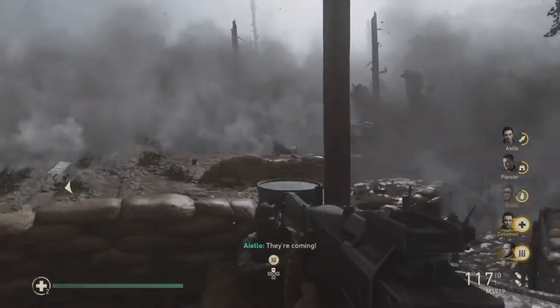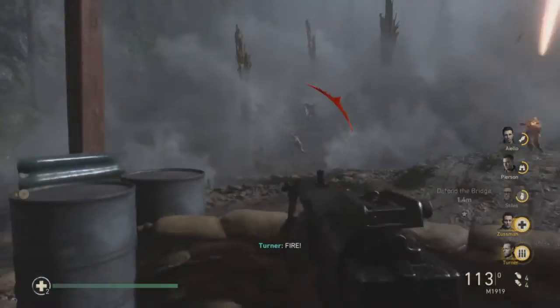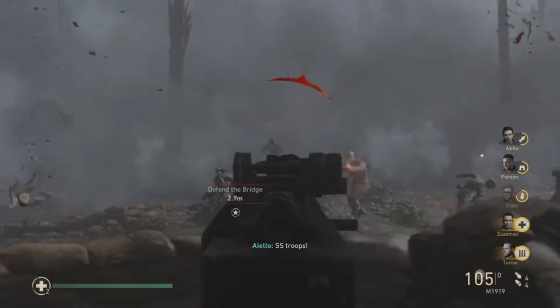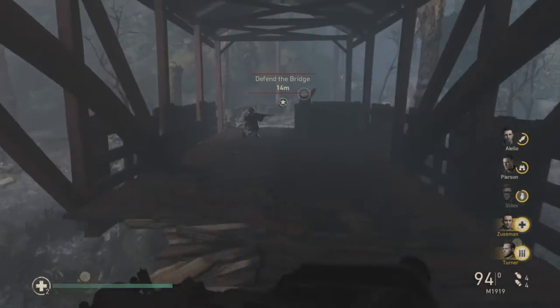Hello and welcome to Suddenly Random. Today we are doing another collectible guide on Call of Duty: World War 2. This is Mission: Death Factory, and this is the bit where you have to pull back to the marker saying Fender Bridge.